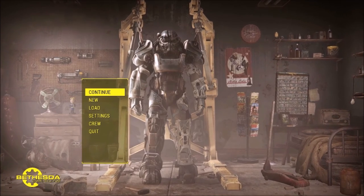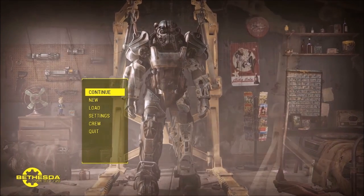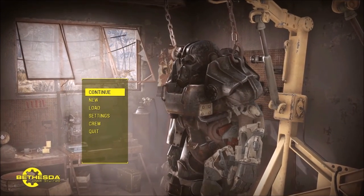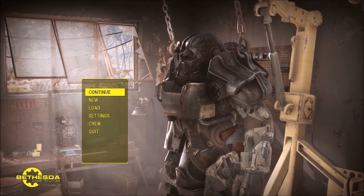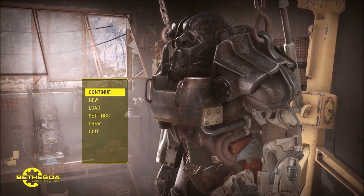Hey everybody, how's it going? I am Newfor Prayers and this is Fallout 4 Weapon Crafting with Mods. Today's weapon is the Syringer Rifle, and before I start I have to say that this weapon is an absolute pain in the arse to modify.